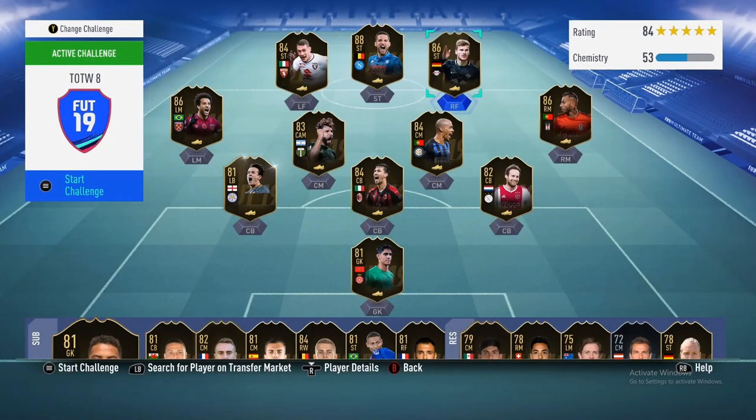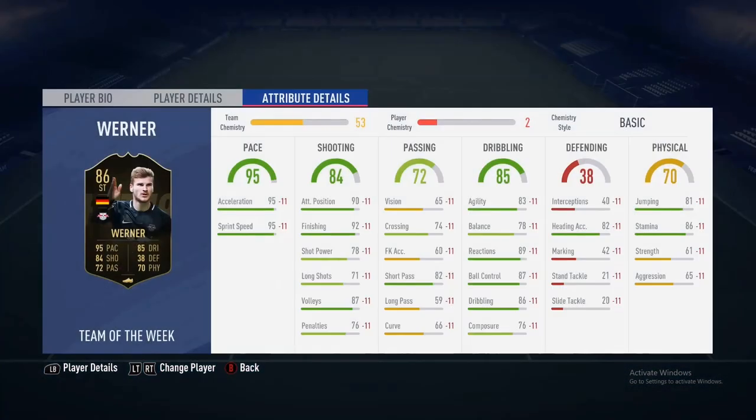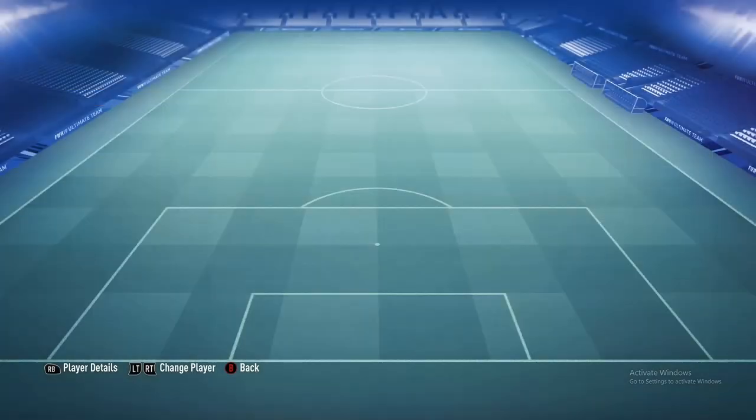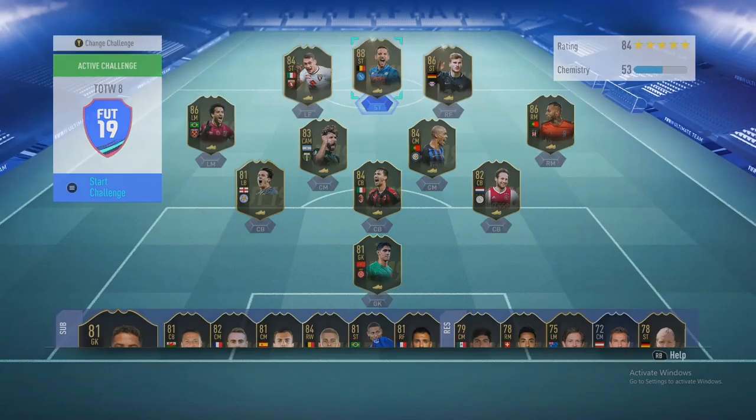Werner hasn't even been on the market the entire day, so keep that in mind — he's super rare. He's four-star/three-star, not the best, but look at that card: 95 pace, 84 shooting, 85 dribbling, 70 physical, and 72 passing. It's amazing — and his end game stats are incredible. I'm not going to pick this card up because he has another inform, but if you want to try him out you can.